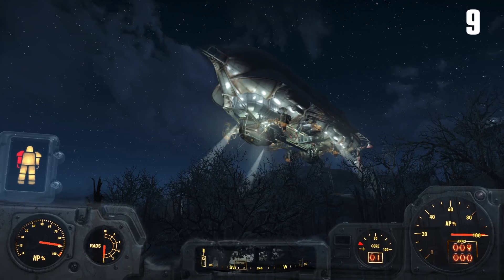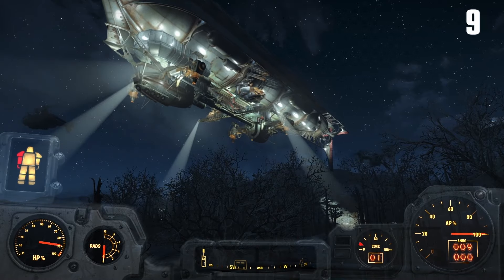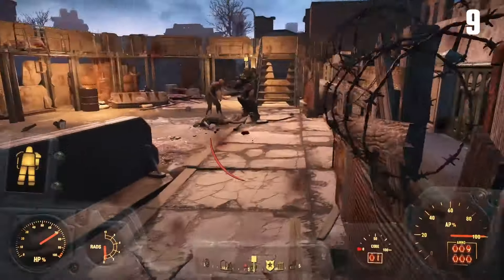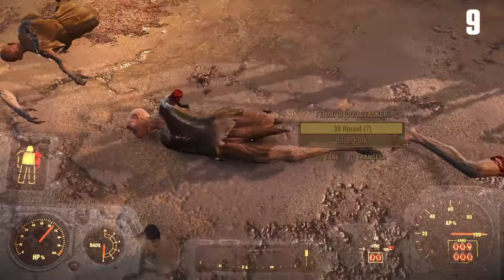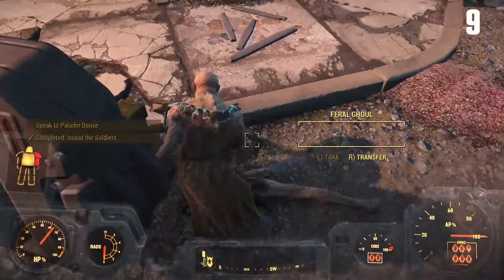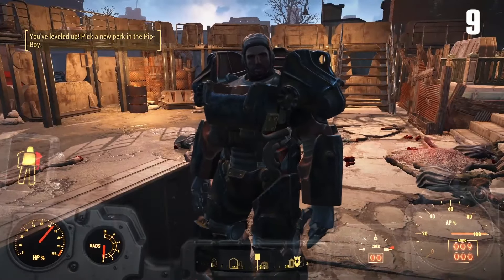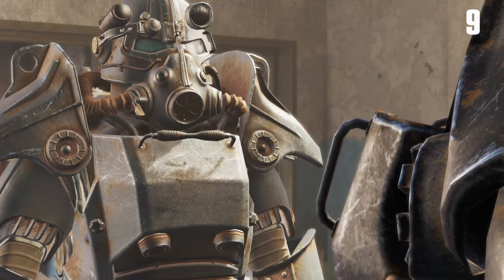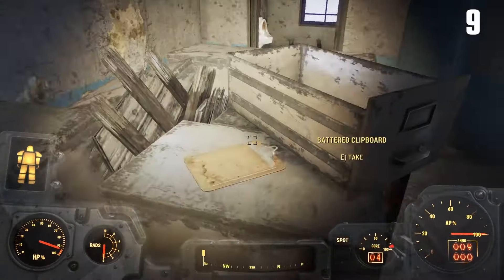The Brotherhood of Steel shows up as they do. Reminds me of the airships they flew from the west coast to the east coast — except most of those went down, if memory serves. So we head to the Cambridge Police Station to help Paladin Danse. He does his thing, kills all the ghouls, easy enough — bunch of free loot for us. I consider him an escort because he's escorting us through this mission. We will be doing the ArcJet one as well. Since they're not assigned as a follower, it's fine, and if we hit another brick wall, we'll use another follower to deal with that.